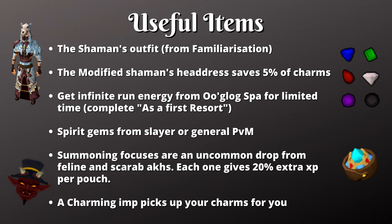Up next we have spirit gems. You can get these from general PvM or slayer depending on how you train your combat. Even if you don't think you're going to be using the lower level spirit gems, I'd still recommend picking them up because you can combine them to make better ones. It'll take three sapphires to make an emerald, and so on.